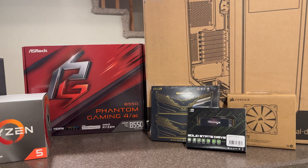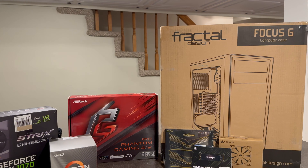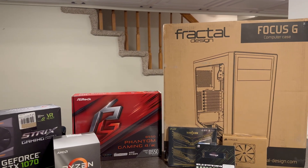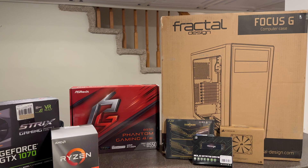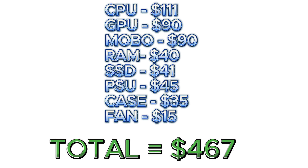512 gigs of Gen 4 M.2 SSD since our motherboard supports it. And for the case, we went with the Fractal Design Focus G, which was on sale on Newegg. I did get an exhaust fan as well, since this case only came with two front fans. All in, this was the cost of everything, coming in just under $500.